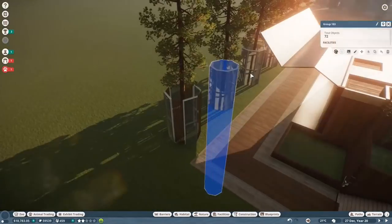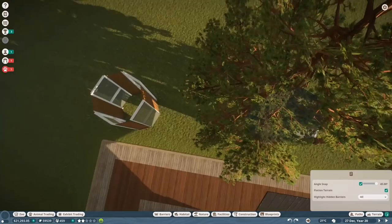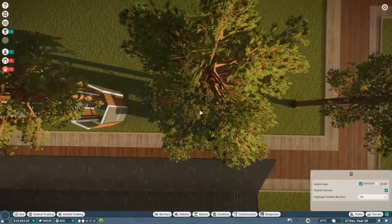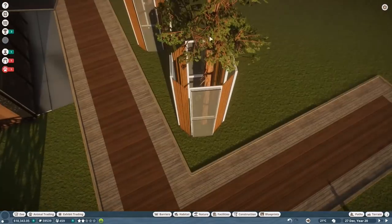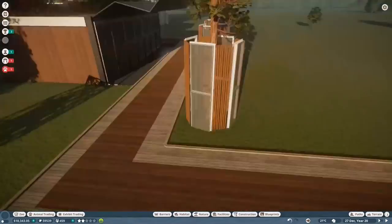I'm just replacing half of the glass with these wooden stick bits, and I think it's actually a big improvement. It makes it more interesting to look at. It brings in the wood, which is a common facet around the entire park. It maintains the glass, it still ties in with the Pronkhorns, and it ties in even better with the cafe. It's all in all just good stuff.